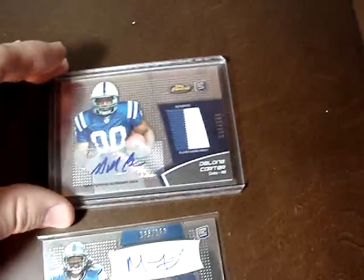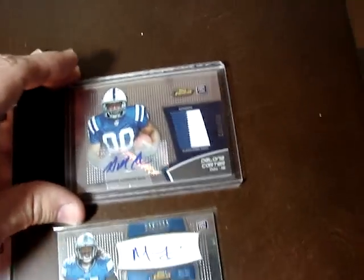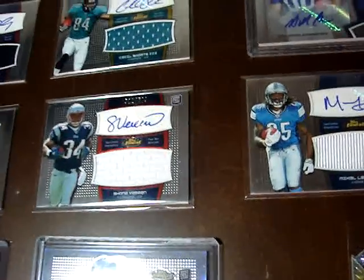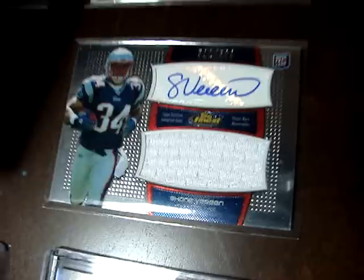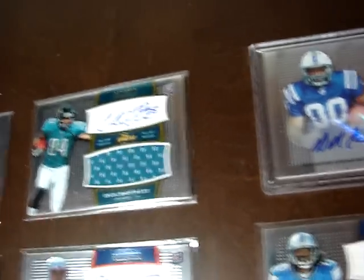We've got a few names. We've got DeLon Carter Patch Auto — it's kind of an average patch compared to what I got, a weak patch compared to the other stuff. There's a Michael LaShore Jumbo Jersey Auto to $169. Shane Vereen to $599. Got an Ahmaud Bradshaw Patch Auto, or Jumbo Jersey Auto, to $189. And Cecil Shorts the third — that's a rookie card.